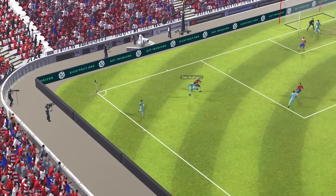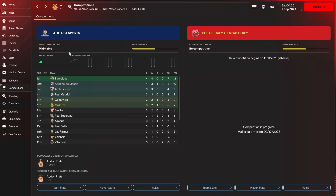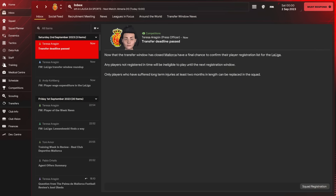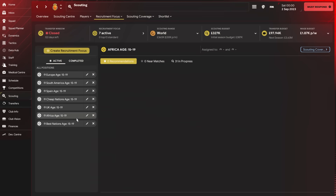Our striker Mariki was back from injury to help us beat Granada 5-1, and that fantastic start to the season sees us sitting in 6th place with a difficult month ahead. The transfer window is now closed until January, but our recruitment focuses are already well underway, finding us future prospects to add to our shortlist.